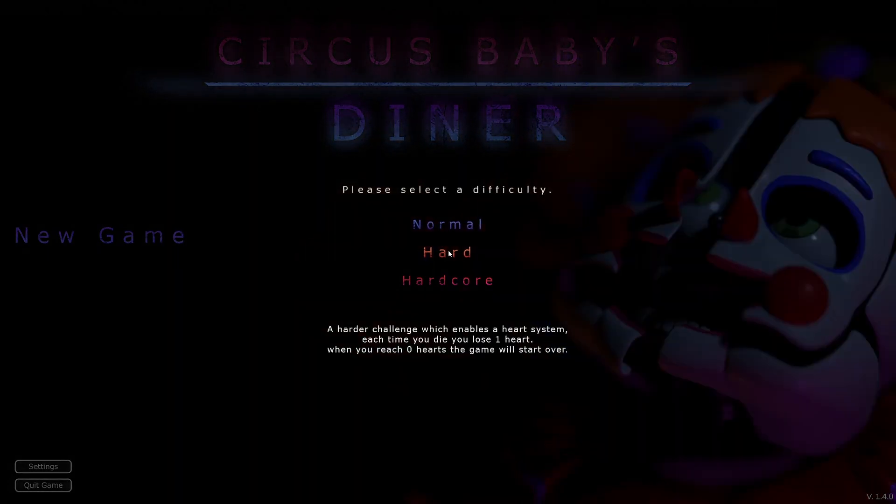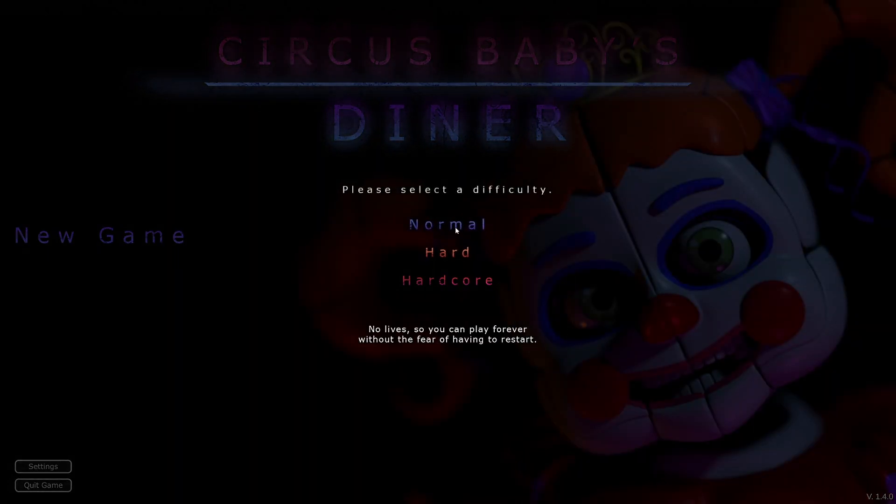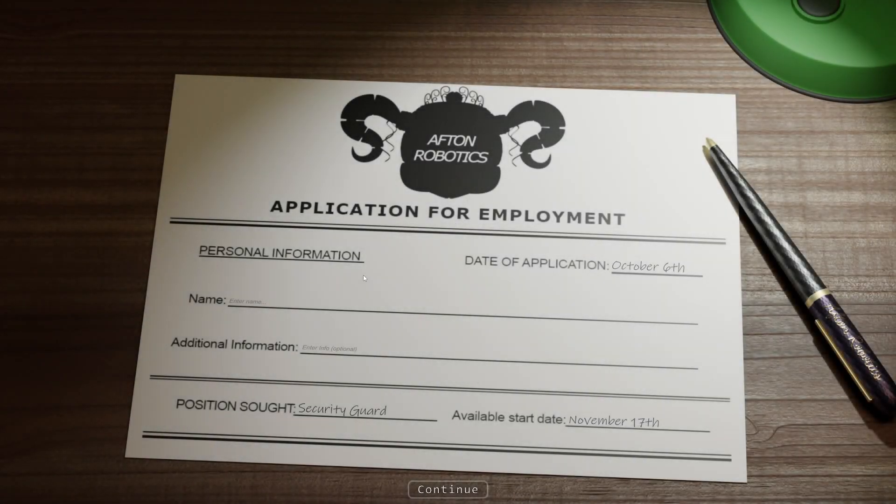Oh, I get to select difficulty. What do we got? Normal — no lies — so you could play forever without the fear of having to restart. I like that. A harder challenge which enables the heart system. Each time you die, you lose one heart. When you reach zero hearts, the game will start over. Well, we're doing normal. I'm copping out.